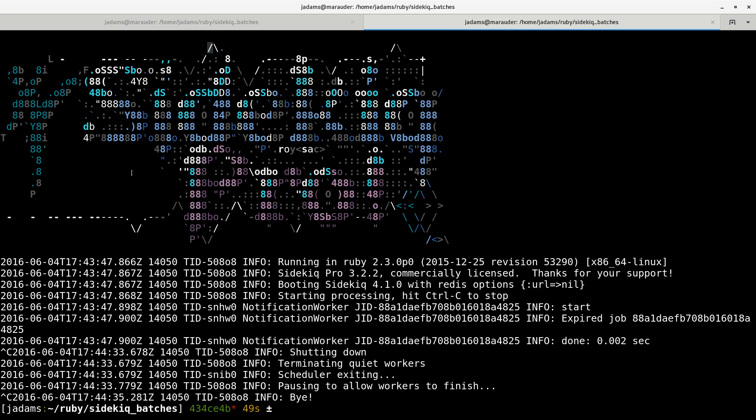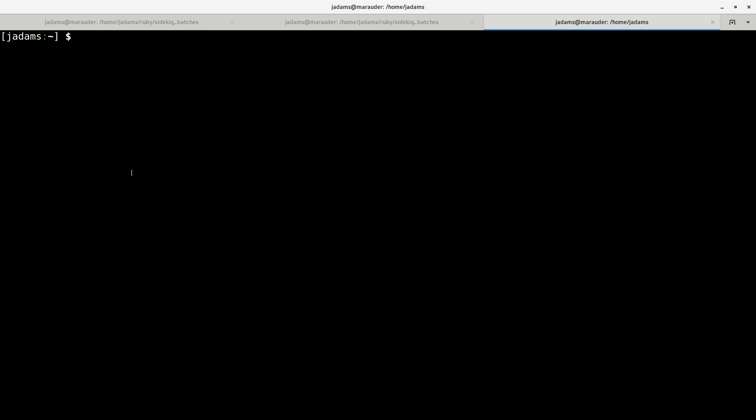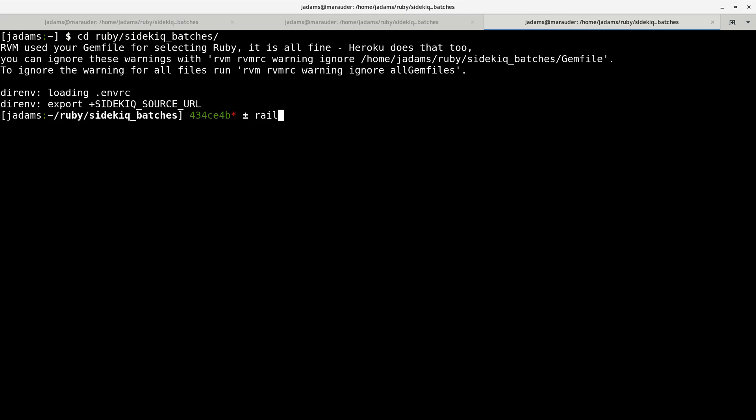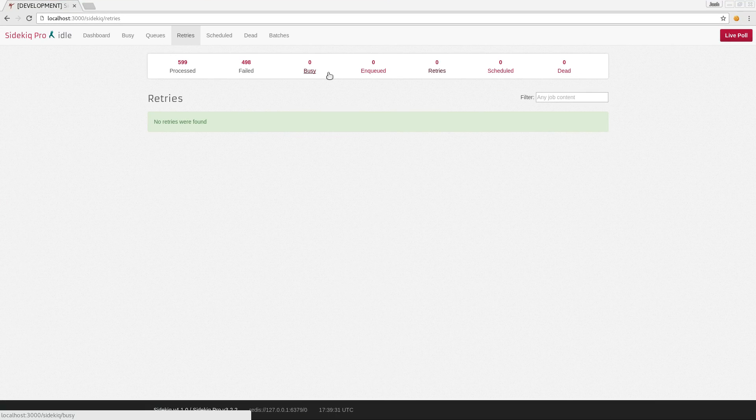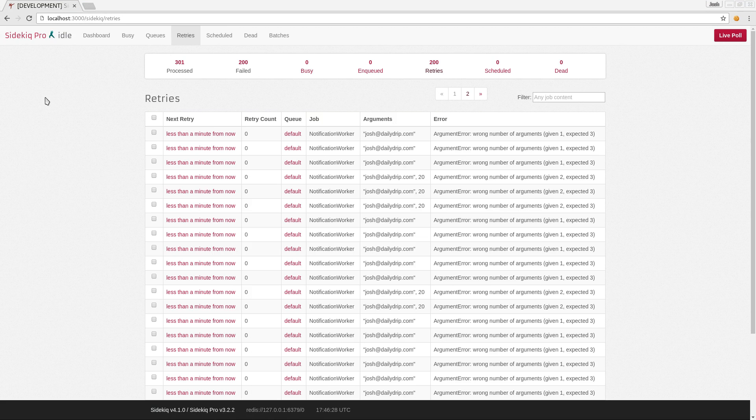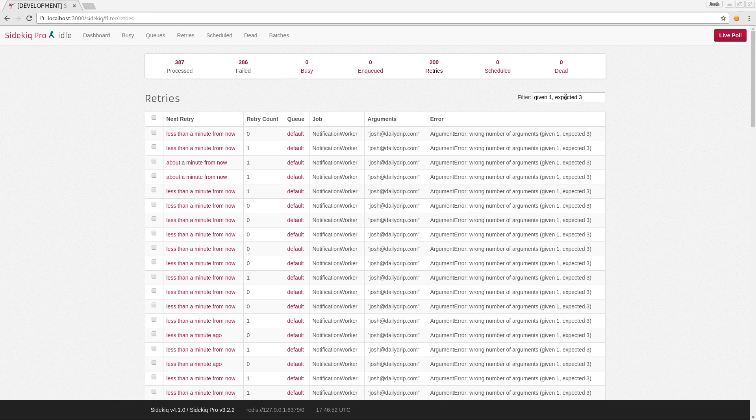So now we'll start Sidekick and Rails and visit the admin. Let me just refresh here — these are our retries. We have a lot of jobs failing for different reasons. Let's find the ones that we gave one argument to and just delete them. A lot of times we have 'wrong number of arguments: given 1, expected 3', because we didn't run it until we expected three arguments. So let's go ahead and filter by 'given 1 expected 3'. This is the Sidekick filtering UI — we've filtered down just to that category of failures.